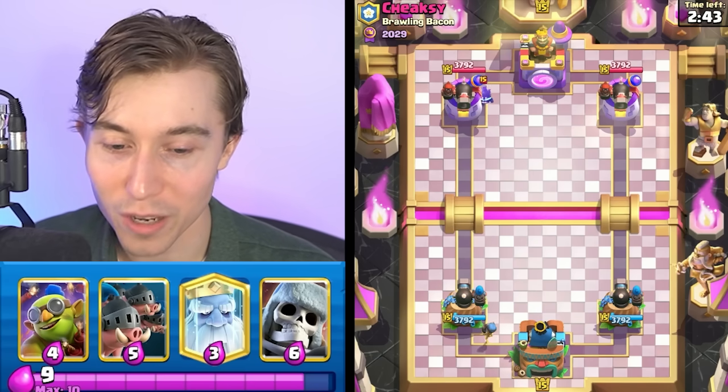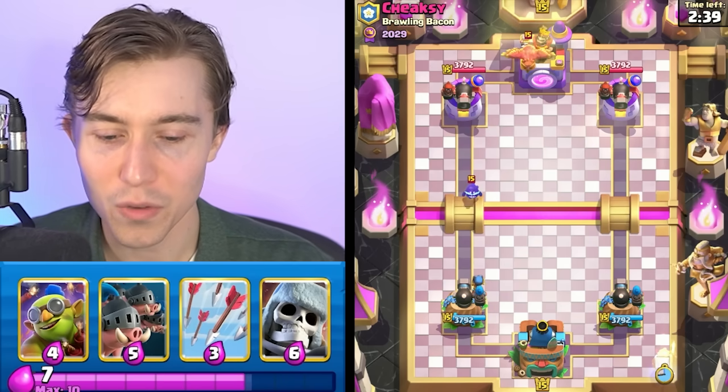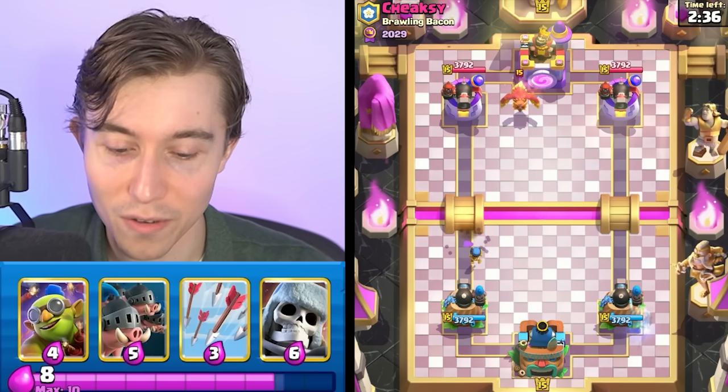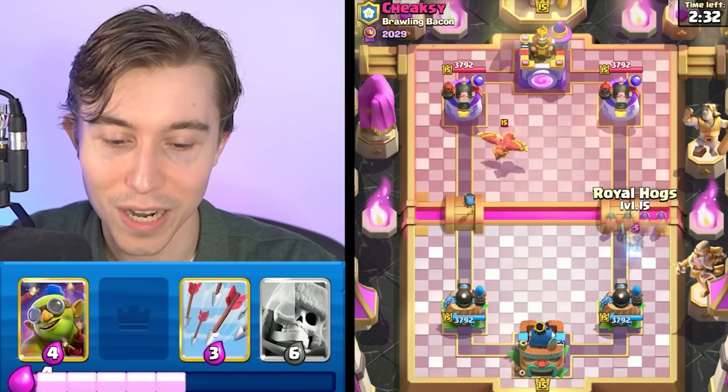As you guys can see, we're springing with the Bomber on the left, and this guy is going to go in for a Phoenix! So if you want to fly with Phoenix, you're probably running a Royal Giant deck — after we see Electro Spirit. There's a chance it's going to be something like more of a cycle deck, but I doubt it.